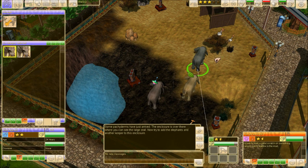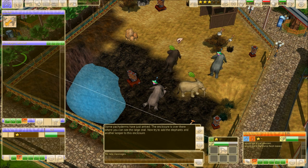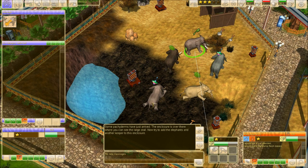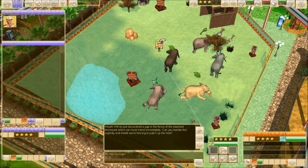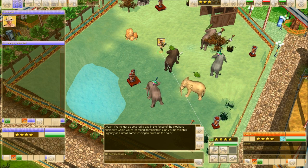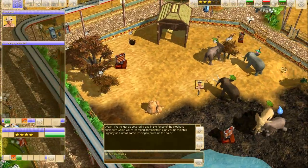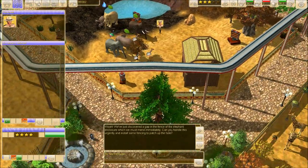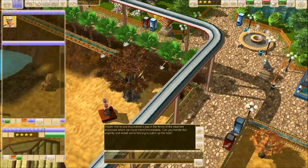The zoo actually in Manila, where I live, is really near my house — Manila Zoo only has one elephant. It wanted us to hire one. 'We've just discovered a gap in the fence of the elephant enclosure, which we must mend immediately. Can you handle this urgently and install some fencing to patch up the hole?' Where is it? I guess it's over here. Found it.